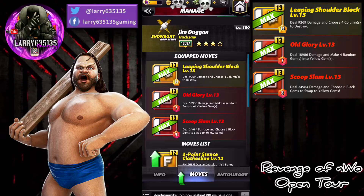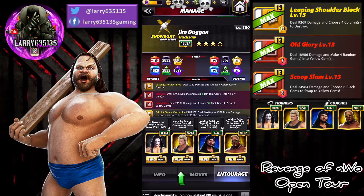For our trainers, we're going to be using Sting so that our red moves start with more MP, Dolph Ziggler so both of those red moves create more yellow, and then we'll be running Xbok and Rikishi to get more red and yellow, respectively.